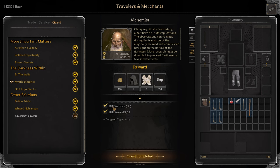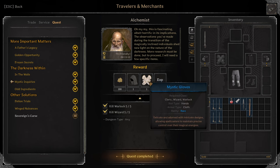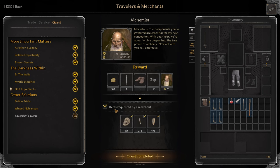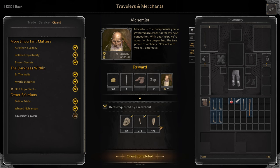Mystic Enquiries: Kill 5 Warlock and 5 Wizard in any dungeon. Previously it was Hole in Crypts, so it's easier now. You get Shadowhood, Mystic Gloves. Next: Odd Ingredients. Turn in 6 Intact Skull, 2 Mimic Tooth, 6 Moldy Bread. You have to find them in the dungeon.